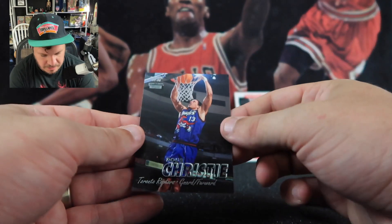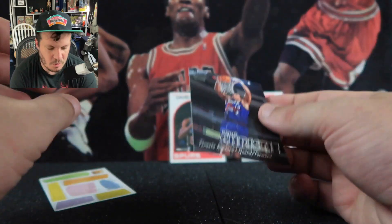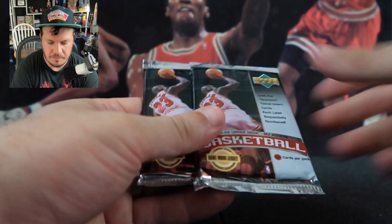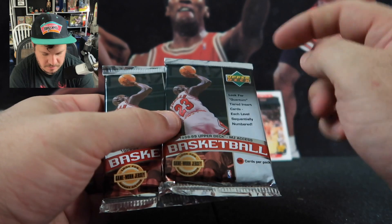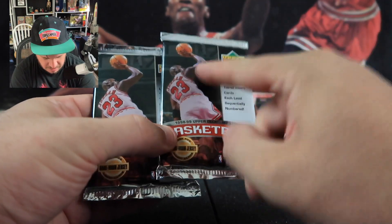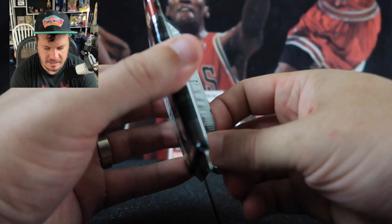So far we have only gotten the David Robinson. It is pretty difficult to hit any of these big guys, but we got this Doug Christie Crystal Traditions — looks like it's about one per pack. We have two more chances — I believe Michael Jordan cards are still in this set, since Jordan is on the pack.